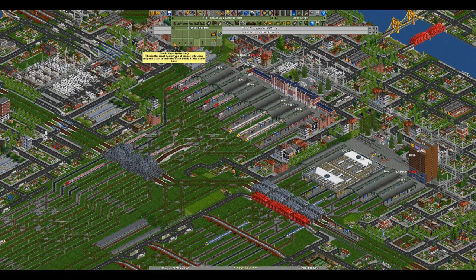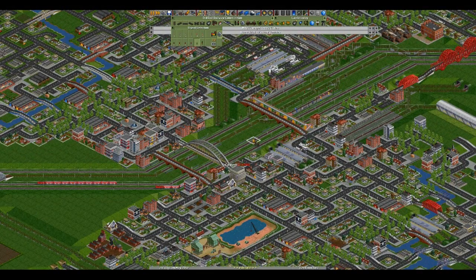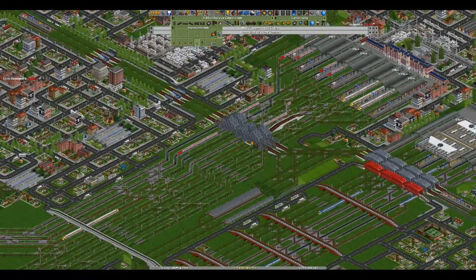So we've got different types of signals. First is the block signal — a very basic type of signaling. If there's no train in this block, the signal always displays green. As soon as a train goes through, it turns red and won't turn green again until a train completely passes the next signal. Only one train at a time is ever allowed into the whole section — it's considered one block. They're the easiest to use, but not really useful on junctions.